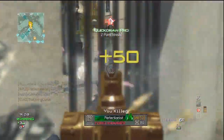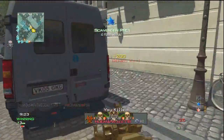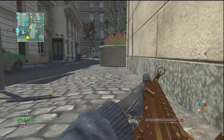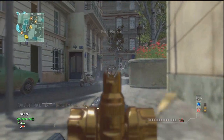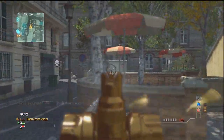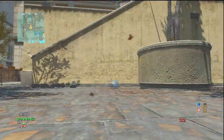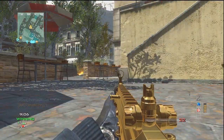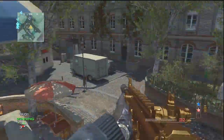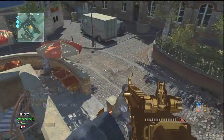I just want to sum everything up and give you guys as many tips as possible. Out of the three double MOABs that I have, this is in my opinion the least impressive because it's not really rushing like the other two were — this is just playing smart, listening to my own advice: moving up smartly, sticking to the outskirts of the map, not taking too many risks.